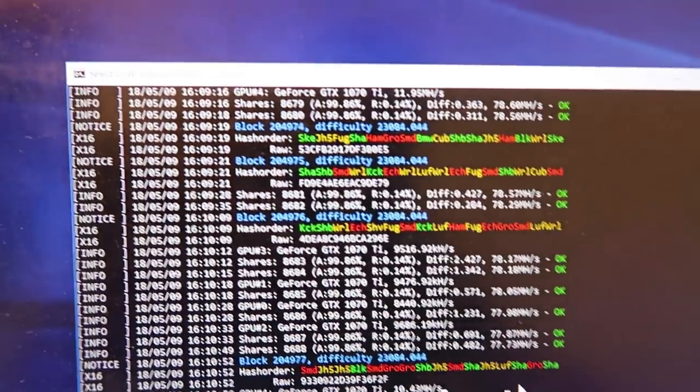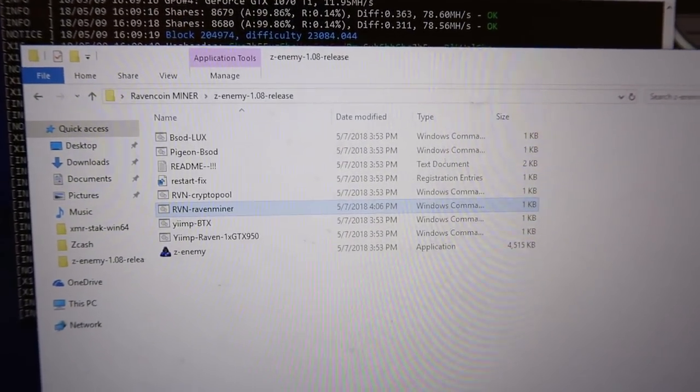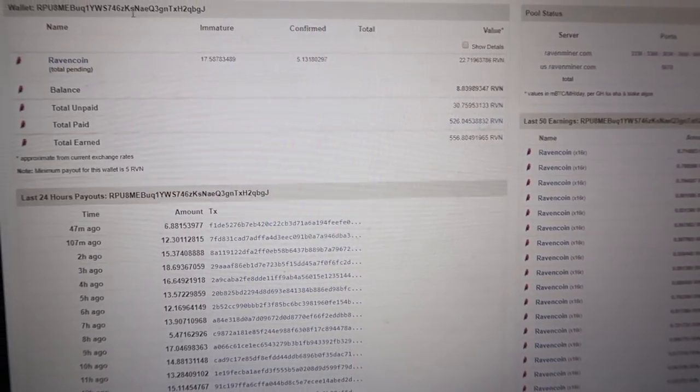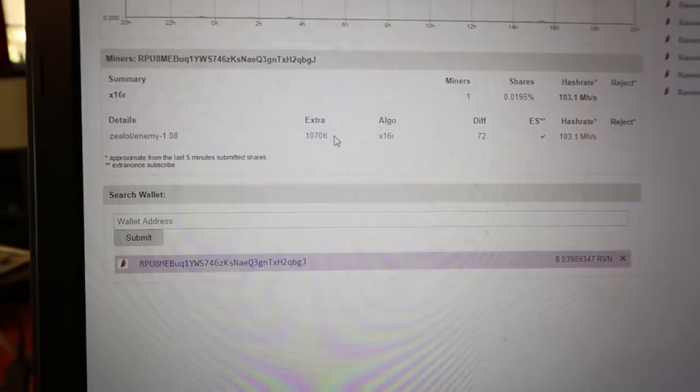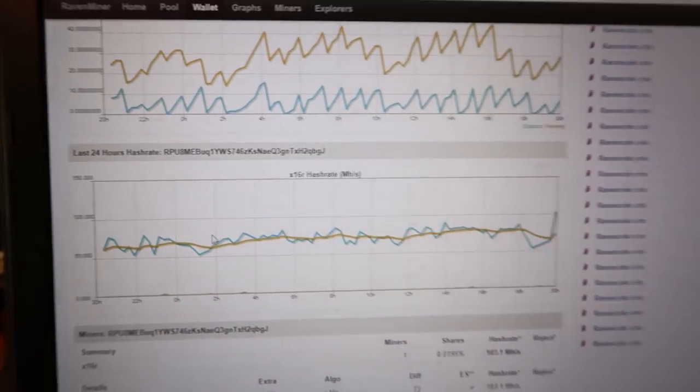Once you have your batch file ready, just double click it and you're mining on the pool. The way the pool works is you don't have a username and password — you're basically just using your wallet address to log in. Go to Wallet at the top, scroll down, paste your wallet address, and within five to ten minutes all the stats should populate and you'll start getting transactions. With this pool, it pays out every time you hit the minimum balance, which is five Ravencoin, and it'll pay out every hour. On average I'm getting around six to eighteen Ravencoin per hour paid out to my wallet automatically.